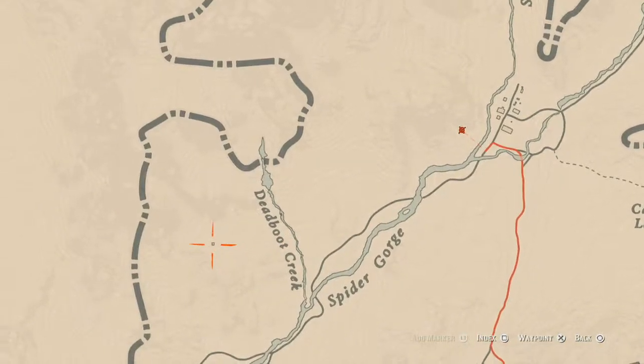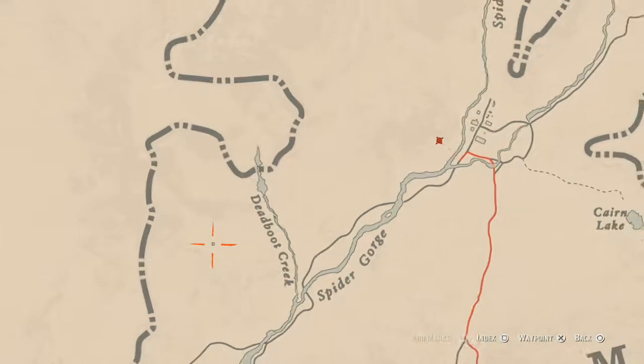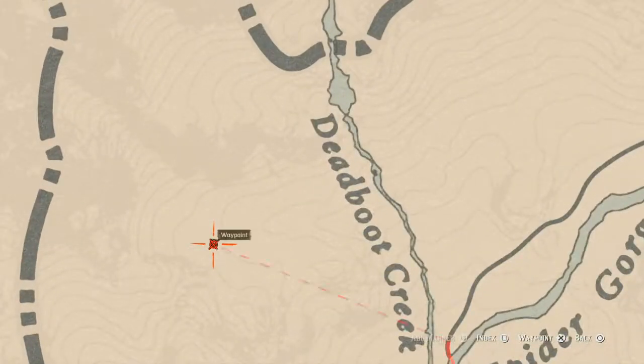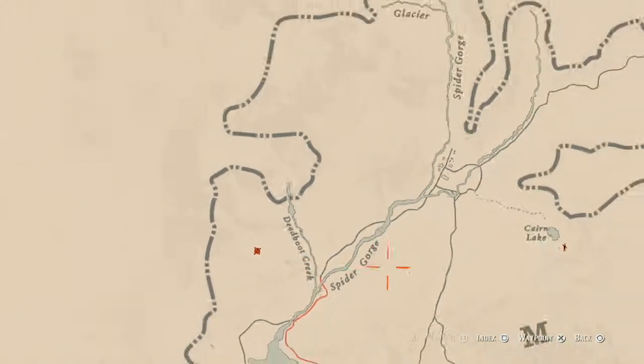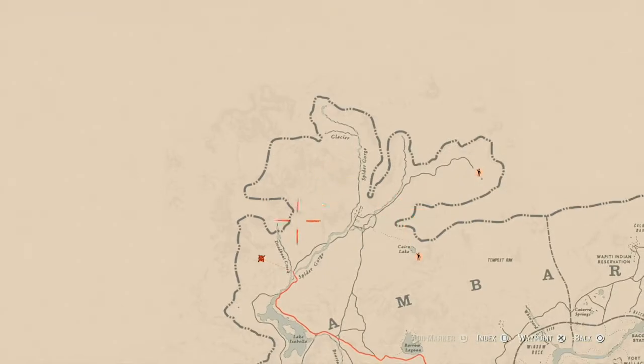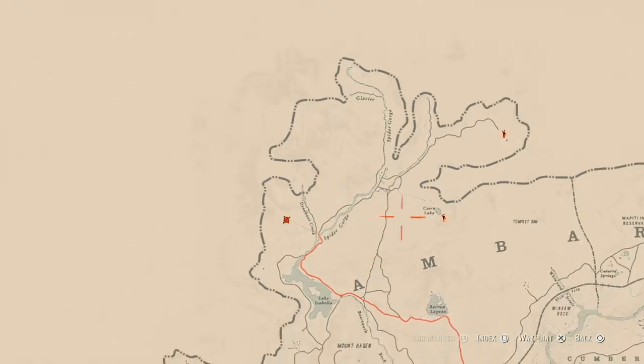One thing that I really want to tell you guys about, which is kind of significant, is different from out here — there is a tortoise shell comb inside this little house right here. It's inside the house on a shelf in the corner of the cabinet next to the fireplace. There are also a bunch of other fossils out here if you want to collect fossils — this is definitely the place you want to look for them.